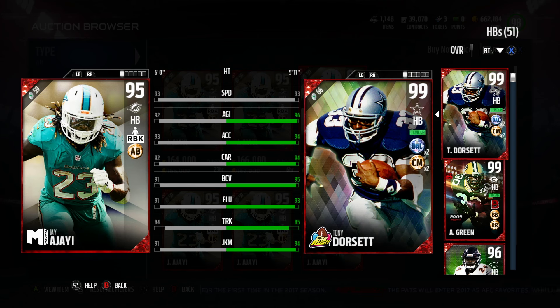Hey, GoodFox here. Today I review the 95 overall Jay Ajayi. Now he's a motivator, so he's got a run block motivator on that. His other chem is ankle breaker — it's an okay chem, not the greatest. Running back chems are so-so.